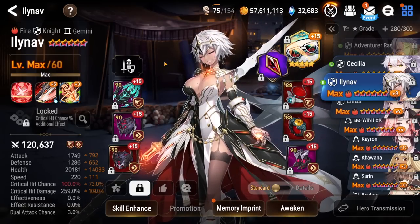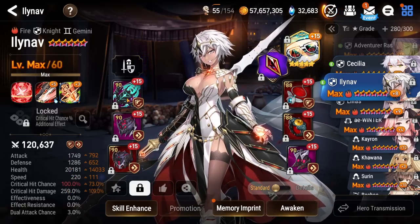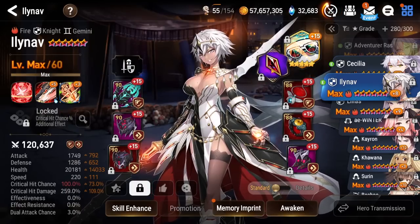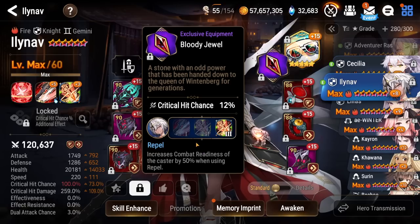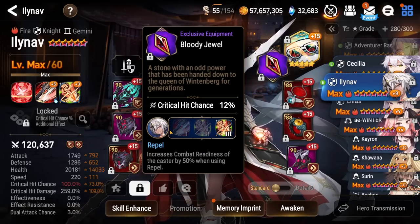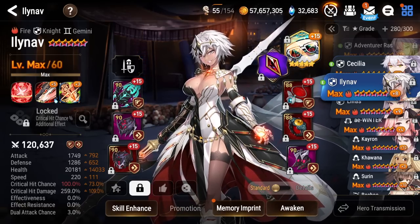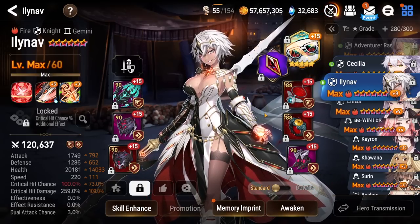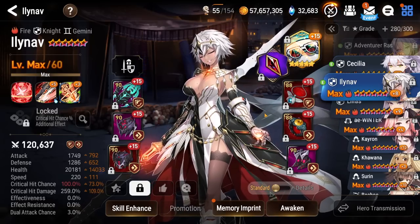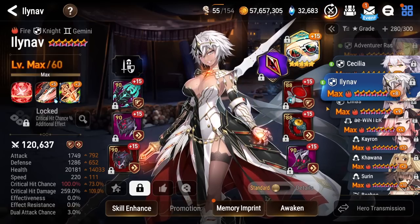A lot of you guys have been asking for Illinov's build. She is on a Speed Pen Set build and she's not rocking a ton of crit damage, but I do have Mature Sunglasses to help her out with that, which also helps keep her alive by decreasing some of the damage suffered. She also has the increased combat readiness by 50% when using her S3. You can combo it with things like Ahmed and also just turn cycle quite efficiently. I like using her into Earth units like Alencia, but you can also use her very effectively into things like Yo-Ha or Last Rider Kral.